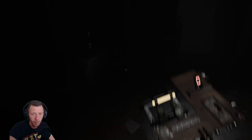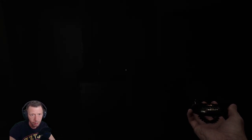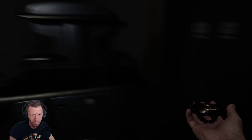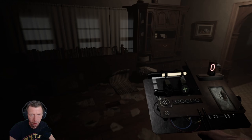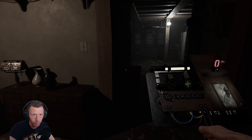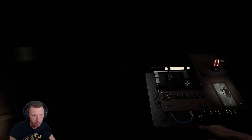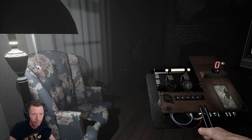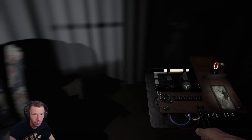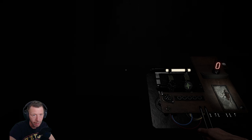This is some ectoplasm or something, I think. Maybe this can detect something, but I don't see anything. Why don't I have a flashlight? I think standing in the light will help us with our sanity. We could also get some sanity pills, but we couldn't afford any. Is that a light switch? No, that was a door.